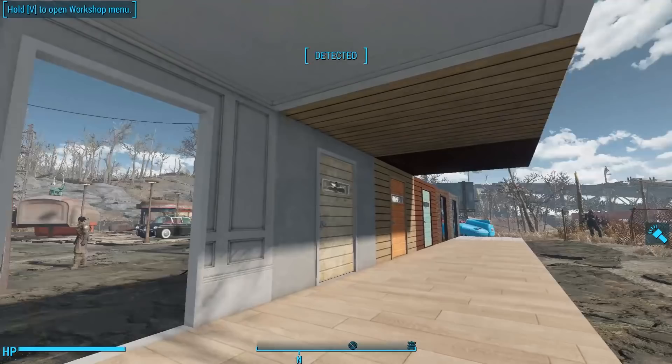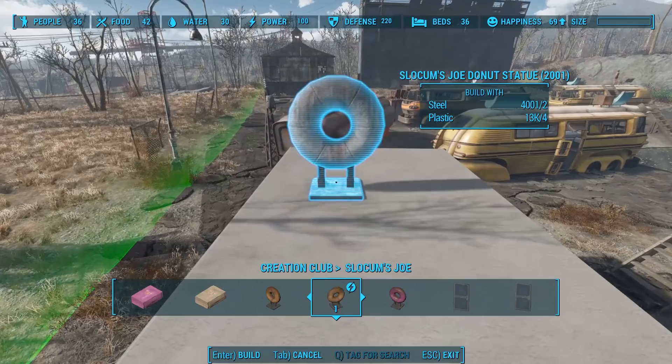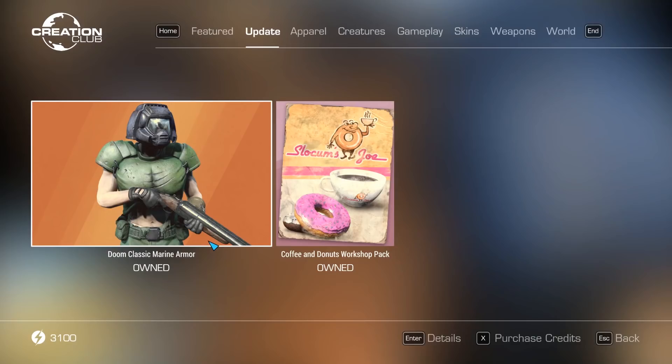This update is pretty great. For those trying to make a beautiful downtown Boston apartment or a mid-century executive's office, we now have all of the indoor tile pieces that we need. And I tested it — you can place stuff on the roofs, so it's working as intended.